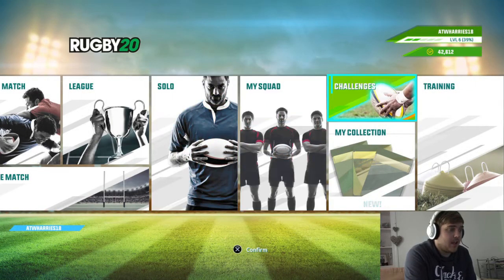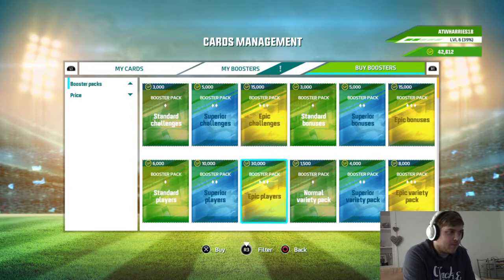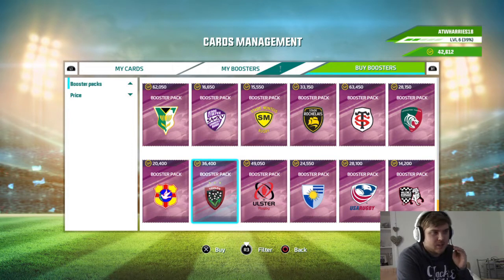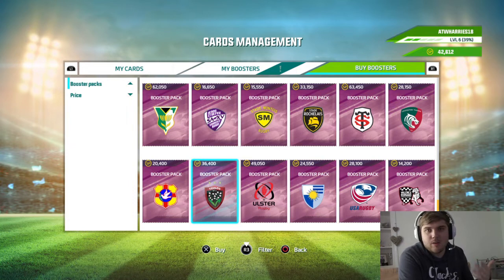As you can see, we have the menu system again. I'm going to buy a pack — I've got 42,000 credits from playing live streams previously. I'm going to go ahead and buy the Toulon pack, as I want Colby and Cheslin. Bear in mind all these videos are recorded about five days after the release of Rugby 20, so if there's an update it'll appear in the next part. I feel like Toulon would be our best bet just because they have really good players.